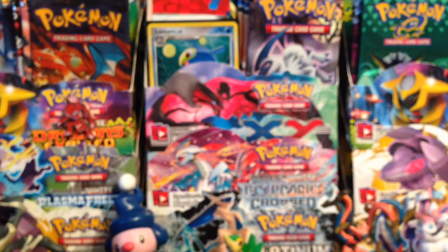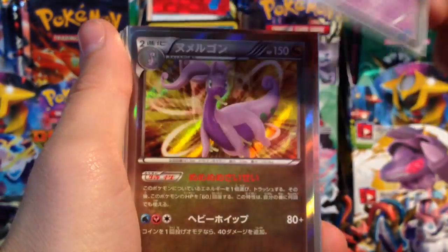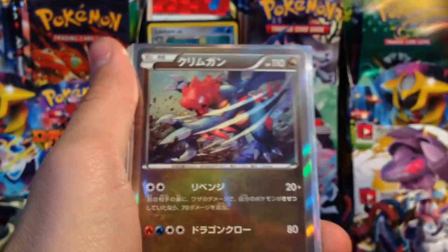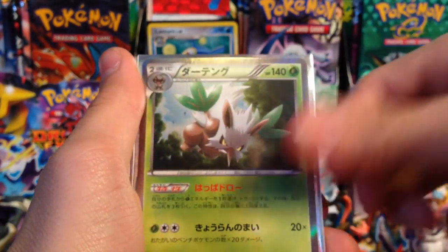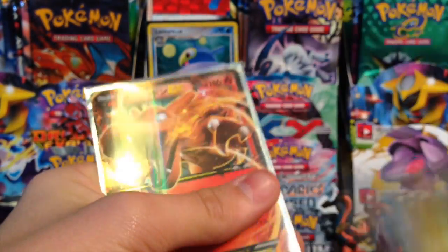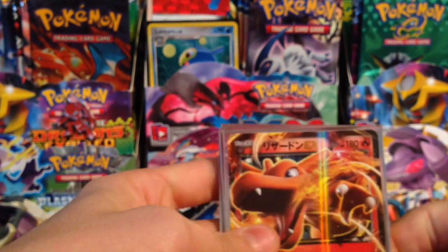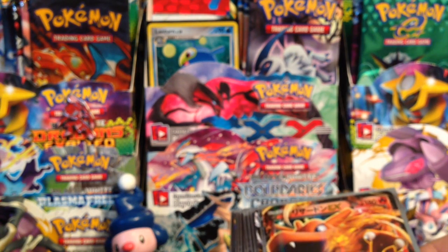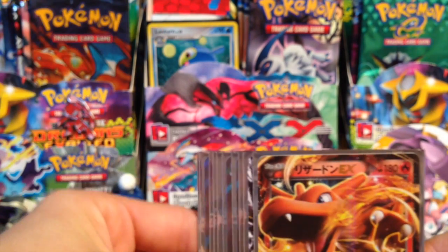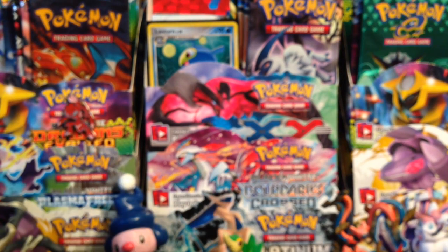Let me show you guys what we pulled. We pulled a Milotic holo, Meowstic, Goodra, Heliolisk, Druddigon, Carbink — all these are holos — Shiftry, Mega Kangaskhan, Magnezone, and a Charizard, though I got really all duplicates. I really don't mind though, guys. I'm not greedy. This is awesome. I got freaking awesome cards in all of these boxes. That is really awesome.